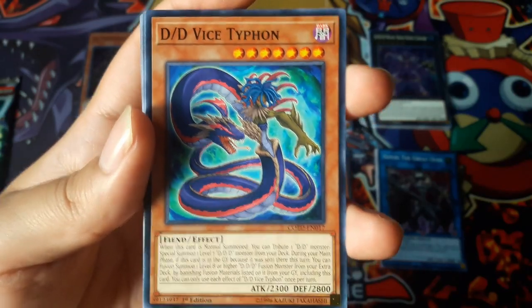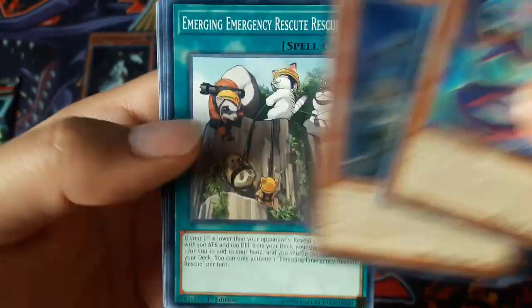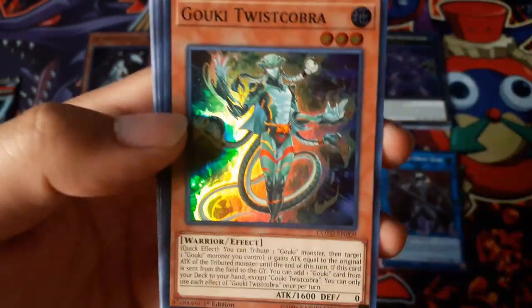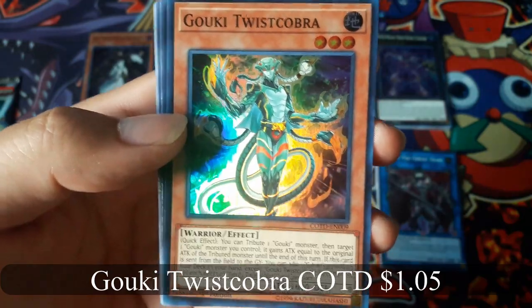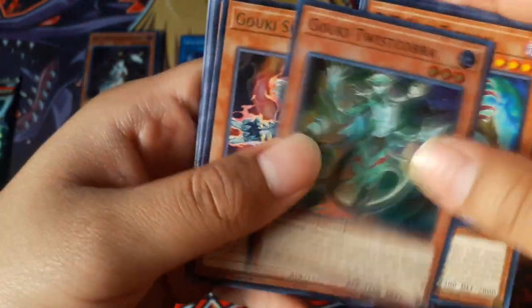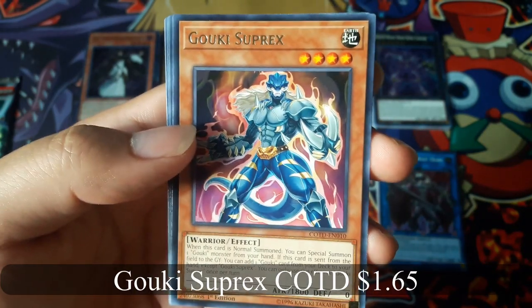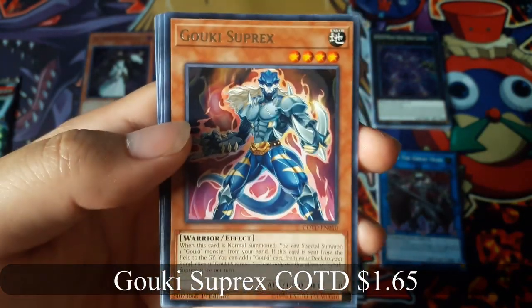DD Vice Typhoon. Goki Twist Cobra for a Super Rare and Goki Super X for a Rare — not bad.